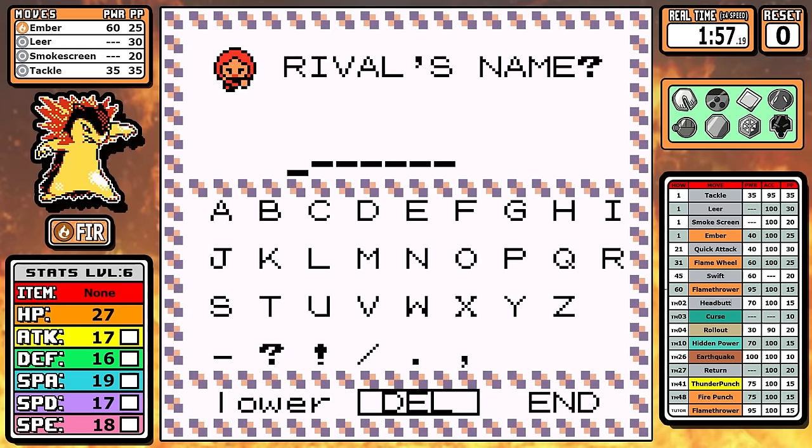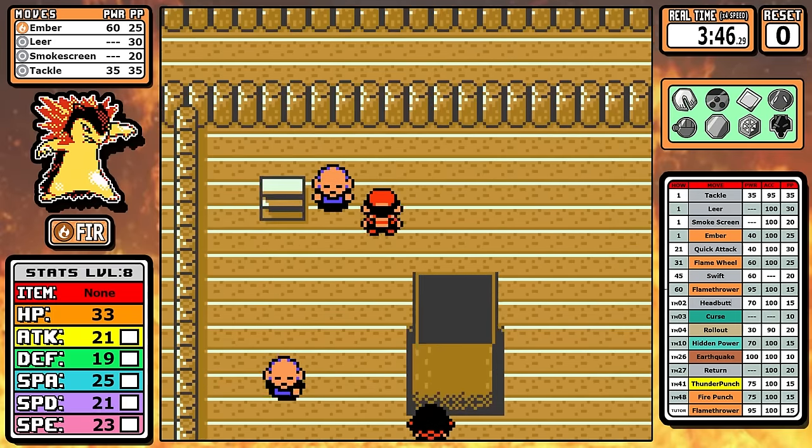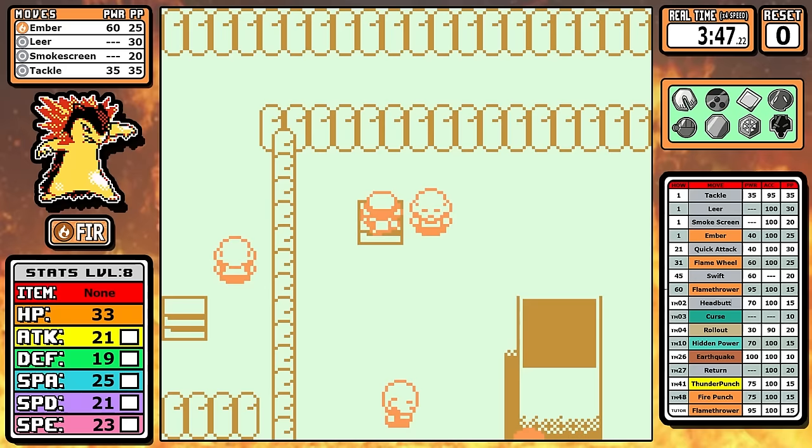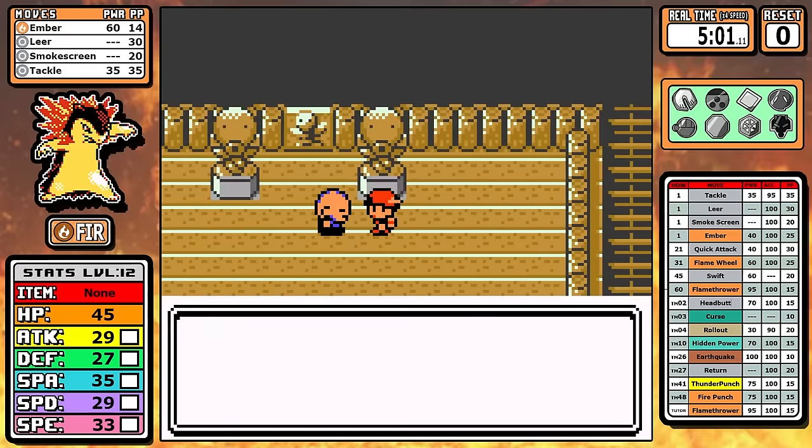Just like I started the trend in the last video, I'm naming my rival three question marks because I'm just excited to bring you this run. After making it to Violet City, I'm going into Sprout Tower today because I was looking at it and you do need some extra levels to make some things consistent.